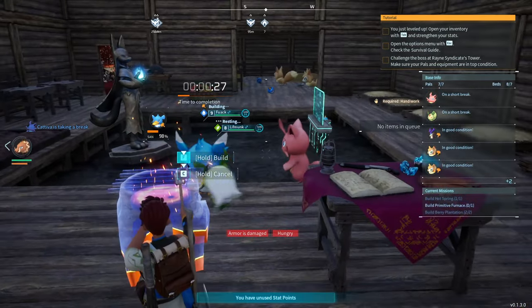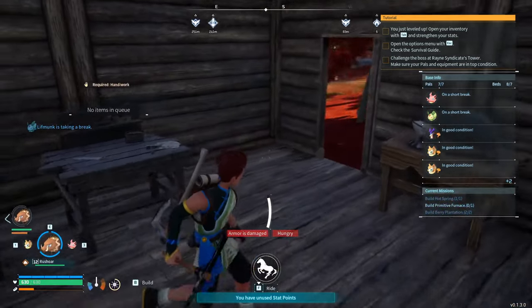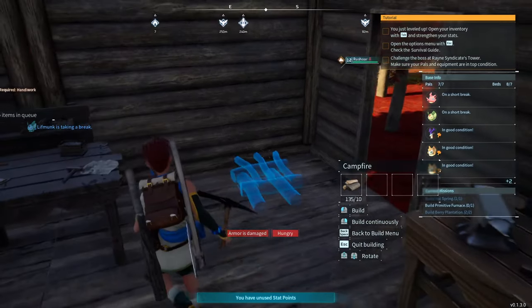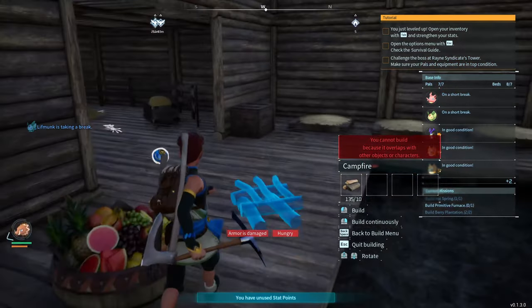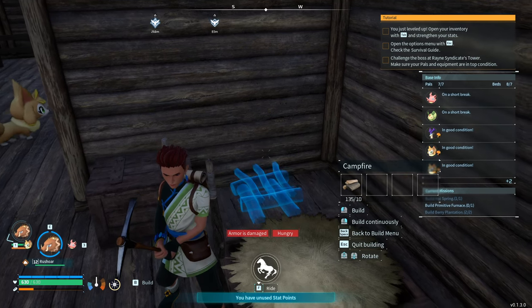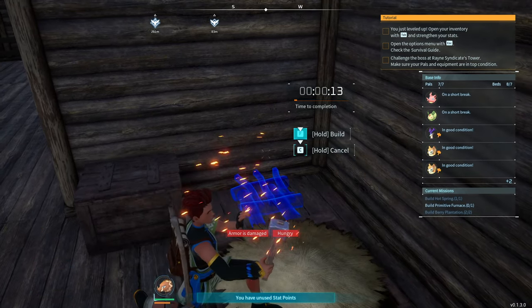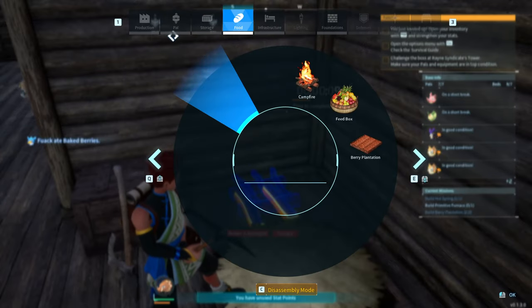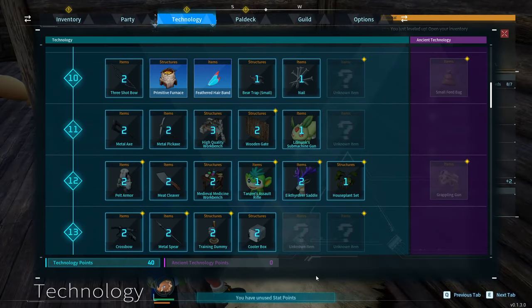We do need to cook eventually. I'm thinking about putting the campfire in the corner so hopefully nobody touches it — a bit hesitant putting it anywhere pals can get caught on it. Hopefully just by putting it there no one stands on it. A cauldron is on the way — checking the tech tree, cooking pot is at level 17, so we're close.